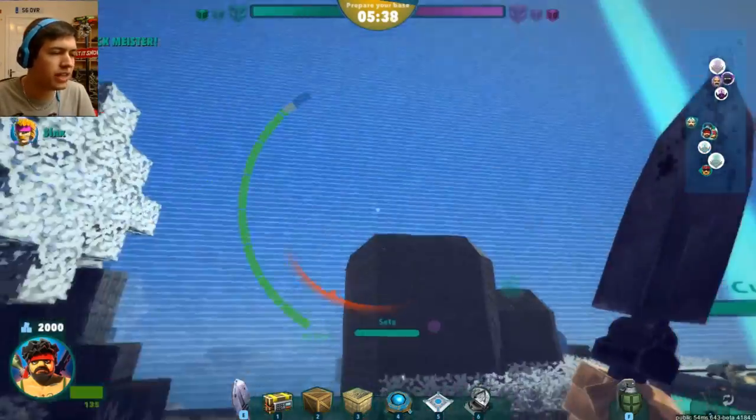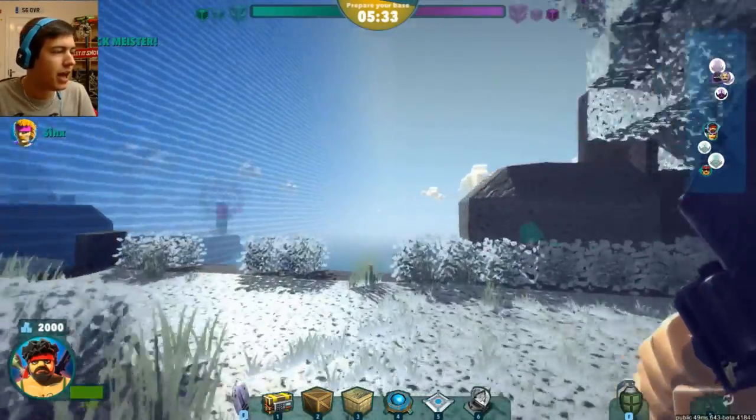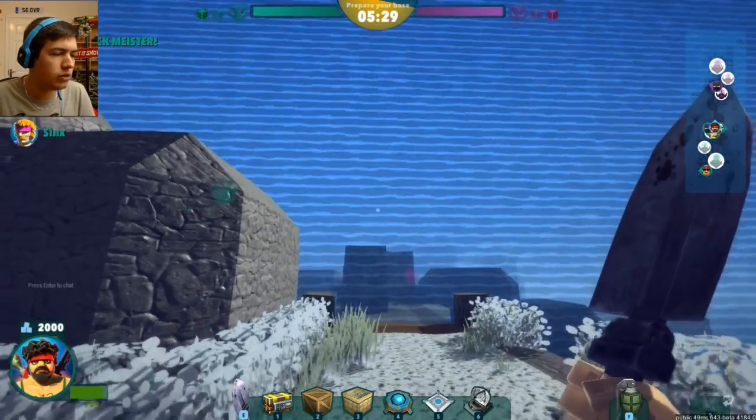So we have got this wall right here. We've got a ninja that is going down — see you later, ninja. And we've got to basically build obviously off from this area here. A little bit of lag there.